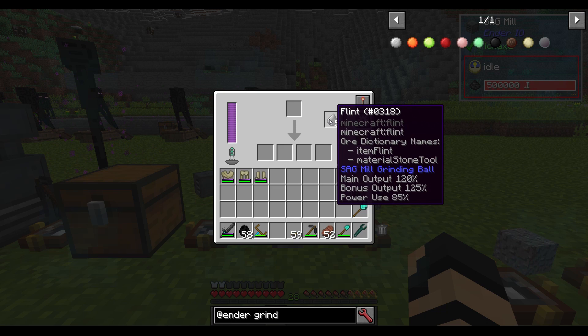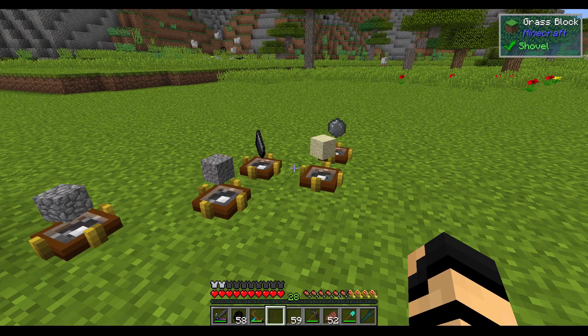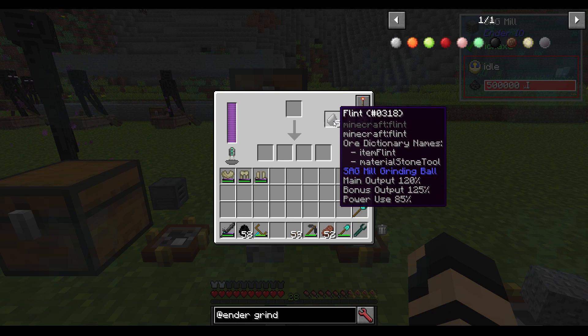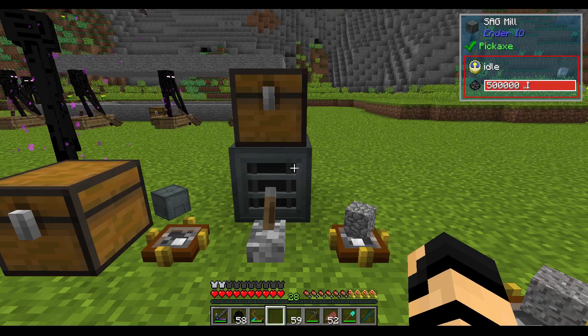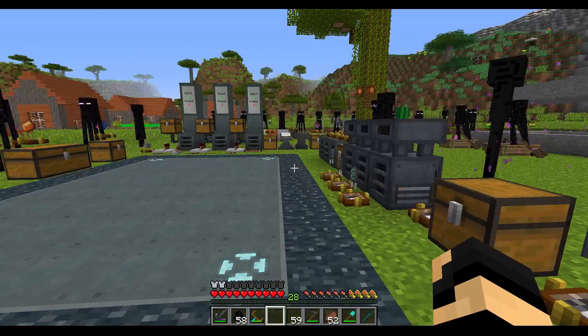The flint grinding ball is going to increase your main output — so if I'm grinding up some redstone, it gives me more redstone dust. As for bonus output, it would give me more of the secondary outputs, like sometimes when you grind up redstone you'll get silicon or cobblestone — it gives more of those. And it also uses less power, so you don't have to waste as many materials trying to power this setup with generators or solar panels. It uses less power to do more stuff.